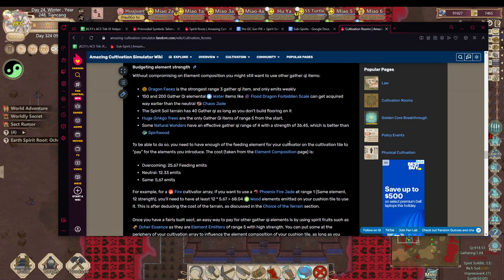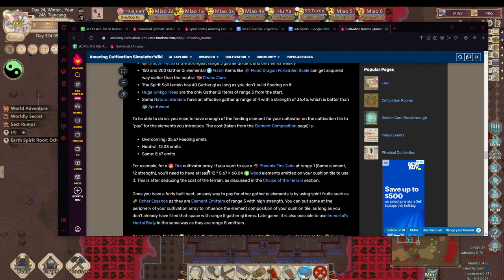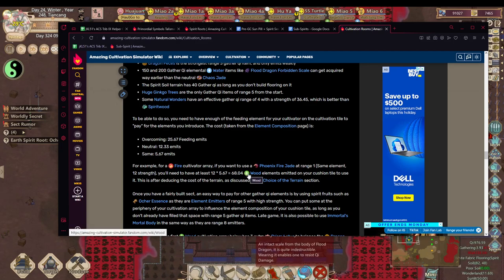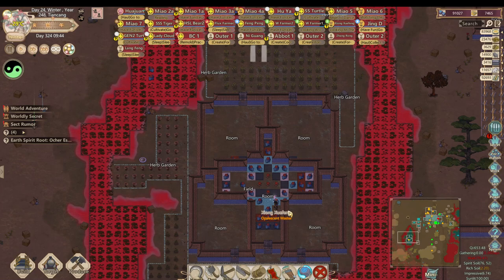To add dragon feces you need enough of the feeding element for your cultivator on the cultivation tile to pay for the elements you introduce. The cost is taken from the elemental composition page. Let me look at a fire cultivation array example — you need to use the phoenix jade at range 1, same element strength. You need at least 12 × 5.670 = 68.0 wood element emitted on your cushion tile, after deducting the cost of terrain. This is a lot — but it tells me I need to calculate how much wood element emit I have to figure out how much I can afford.